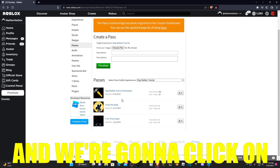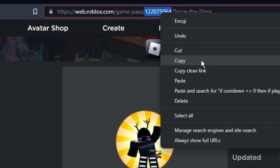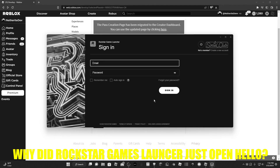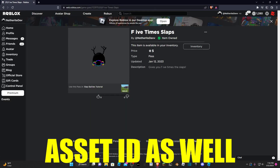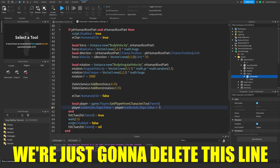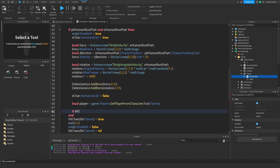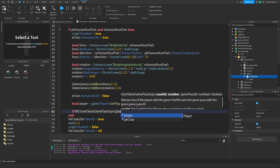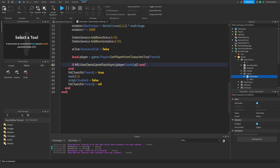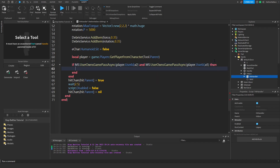Go back to Roblox and click on the Twice the Slaps game pass. Up at the top you can see a batch of numbers — that's the asset ID. Copy it and paste it as the value for the timesTwo variable. Then get the Five Times Slaps asset ID as well and paste it for timesFive. Now we're going to create an if statement: if marketplaceService:UserOwnsGamePassAsync(player.UserId, timesTwo) and marketplaceService:UserOwnsGamePassAsync(player.UserId, timesFive) then — meaning if they own both game passes.